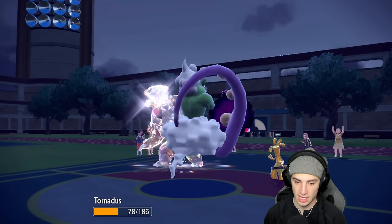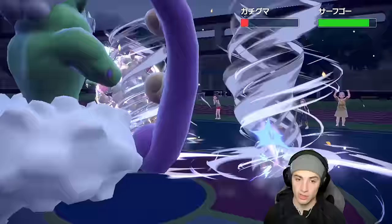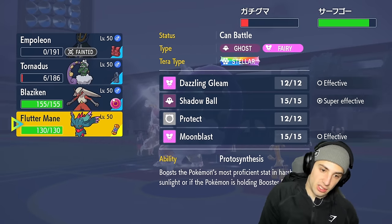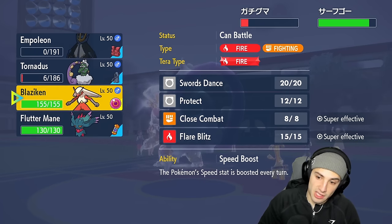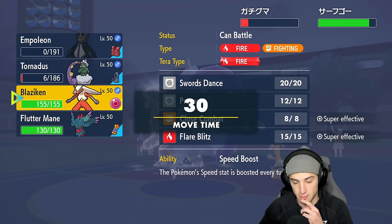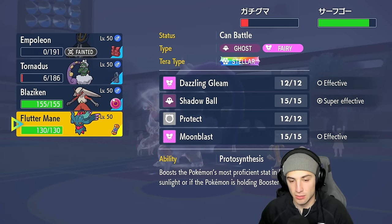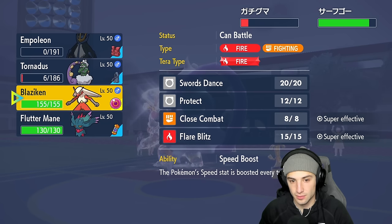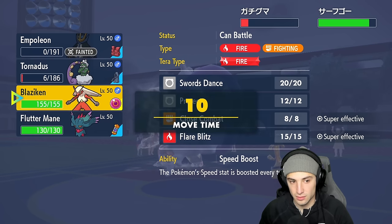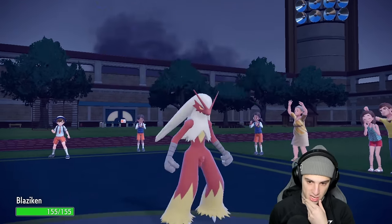Now Trick Room is gone and I can rip Flare Blitz into the slot and Dazzle the Ursaluna to finish it off. I'll Stellar tera Flutter Mane and go Dazzling Gleam to finish Ursaluna and chip Goldgo. They should probably pop Nasty Plot and then protect with Orangaru using Follow Me and spam Make It Rain, but they don't.